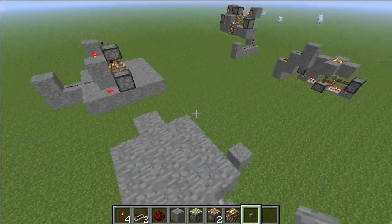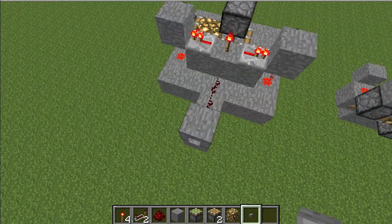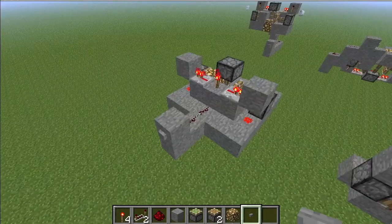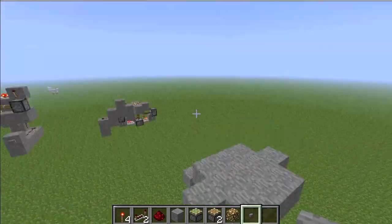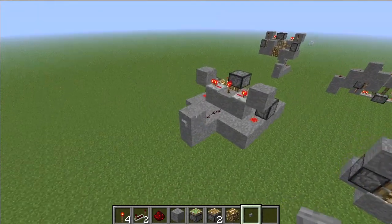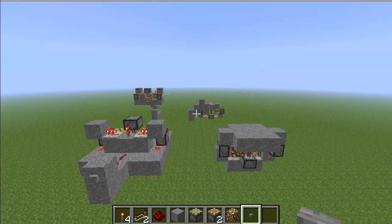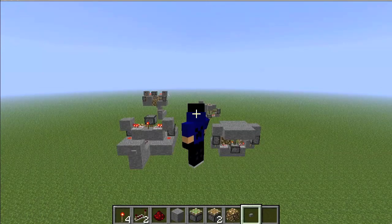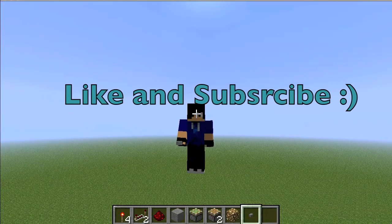That's how you make the drop-down lights. I'm not sure what other versions this works for, but it should work for 1.3 and later — like 1.3.1, 1.3.2, 1.4.2, all that. It should work for all the 1.3 versions and all the 1.4 versions so far. That is this redstone tutorial. I hope you guys enjoyed — like, subscribe, all that stuff. Other than that, I will see you later. Bye, thank you.